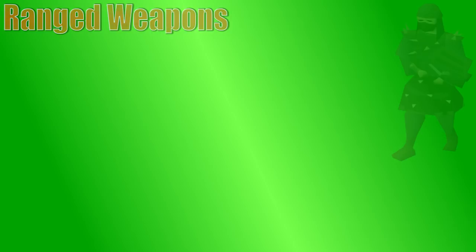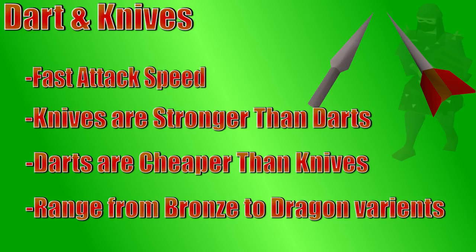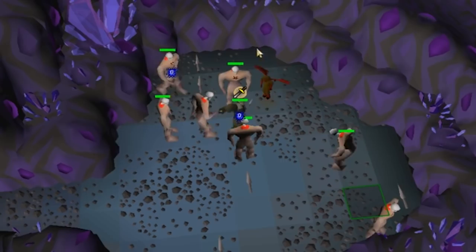Knives are a lot stronger than darts, so a steel knife is basically the same as a mithril dart, but mithril darts are a little bit cheaper than steel knives. Once you unlock the next tier, it makes sense to at least get the new darts for a cheaper alternative, but also if you get the next tier of knife, you do more damage as long as you can afford them. Eventually you get to addy, rune, and even dragon knives — those are far too expensive for most players, so darts aren't a bad option either, especially on a budget. Other than lower level training, these aren't used that often. Sometimes they're used for tagging monsters before using ancient spells or chinchompas. Also, the blowpipe uses a ton of darts, but we'll talk about that more in a bit.